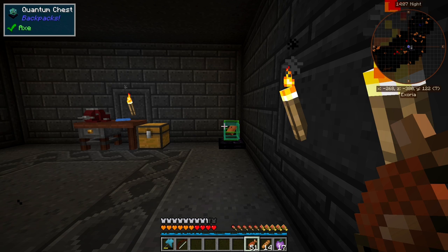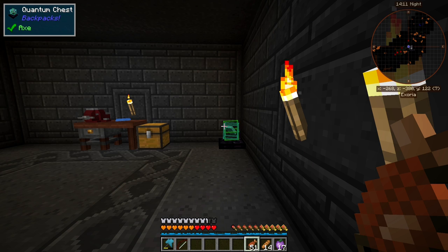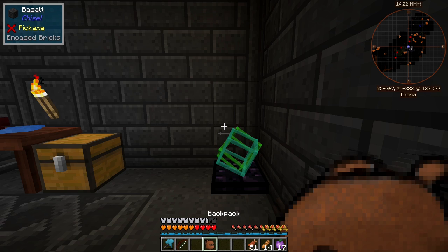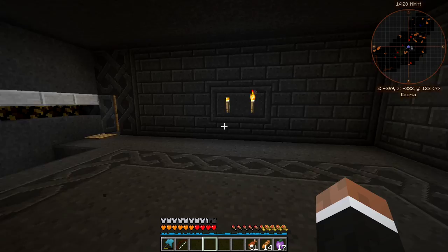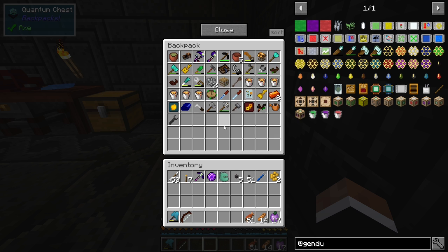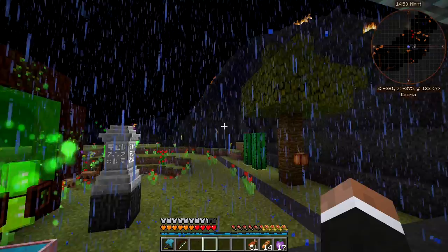Since we got enderpearls I wanted to make a few things. We have something called the quantum chest — I don't have the regular backpack anymore, this is a quantum backpack which we can delete from the world if we want. You can grab another quantum backpack and it will mirror the contents of the original. If you put new stuff into it, it goes into the original backpack. It's kind of like an ender chest, but we can grab as many as we want — it's soulbound, basically.